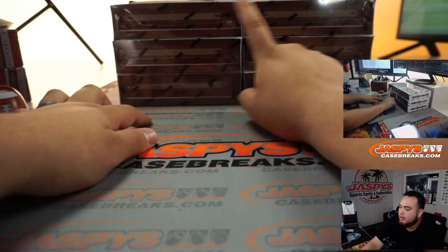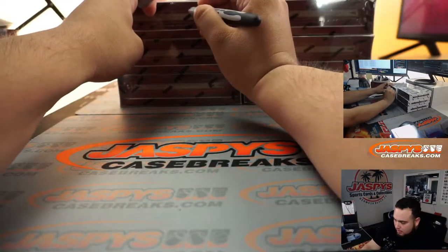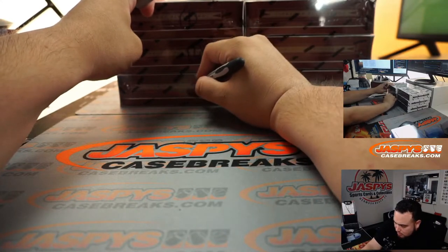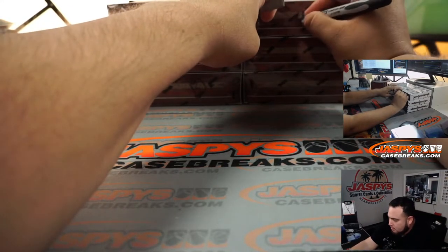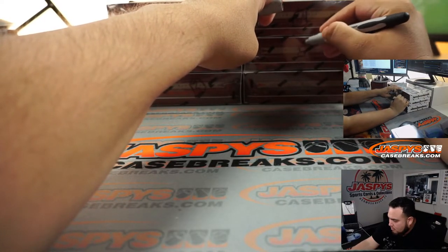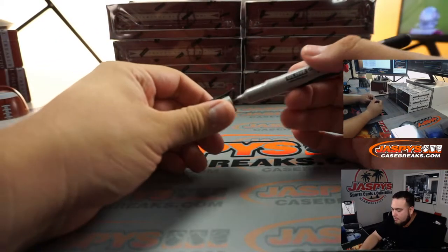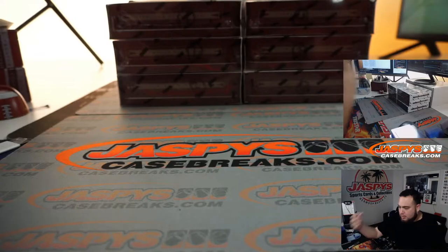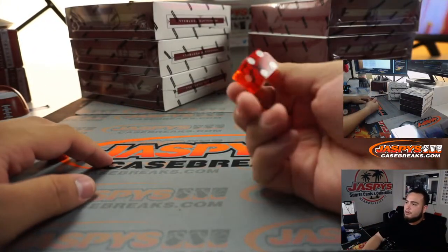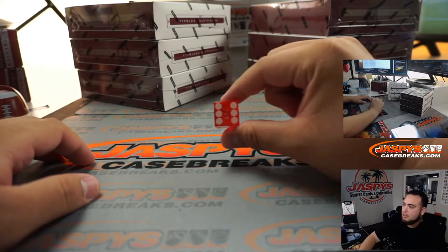There are six boxes: one, two, three, four, five, or six. Let's actually number them, then use a dice roll — whatever number rolls is the box we use. Six. That's box six.